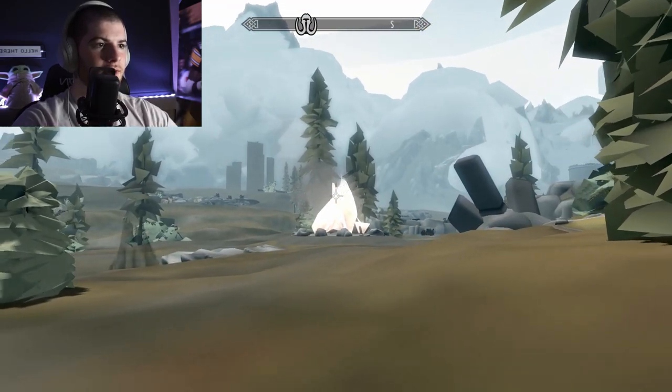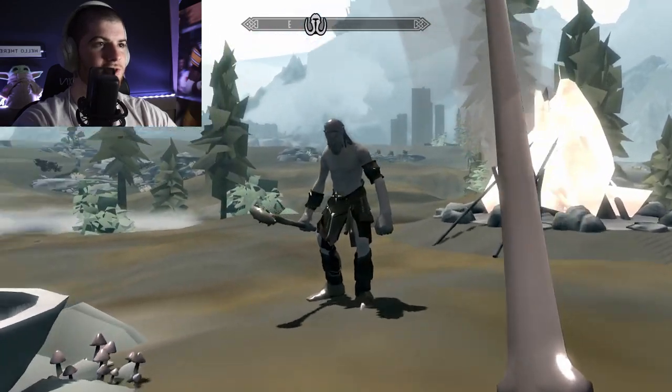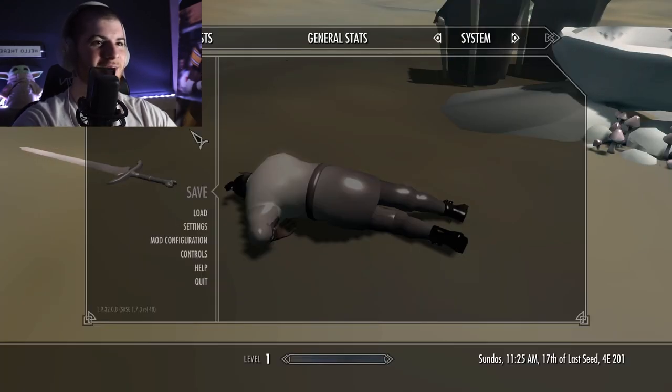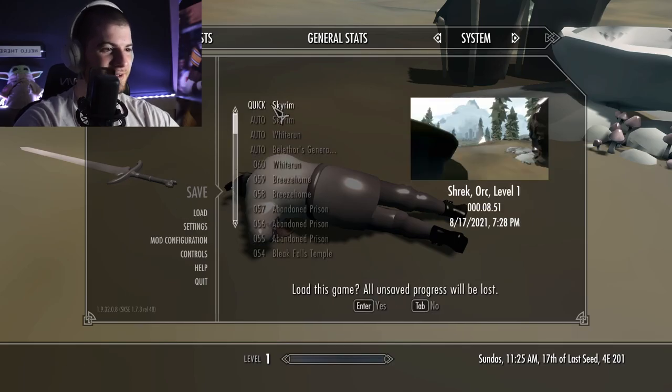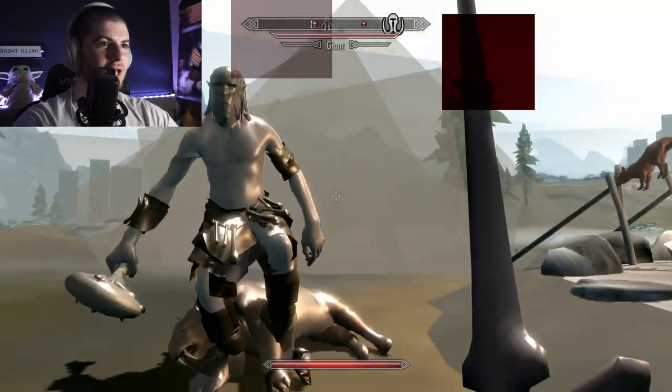We need to join the Skyrim space program real quick because I want to see what the map looks like from afar — I feel like it's just gonna disappear immediately. Nope, wrong button — wrong attack. You're supposed to hit me with the club so I go flying. How did that not kill me? Oh my god, it's blinding.